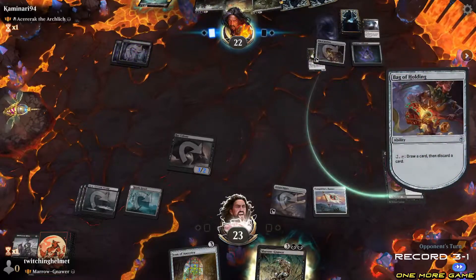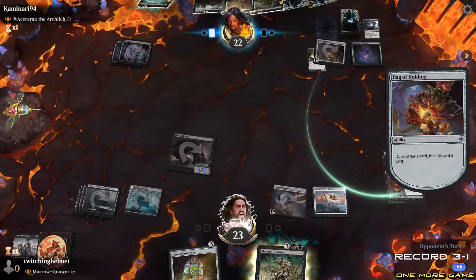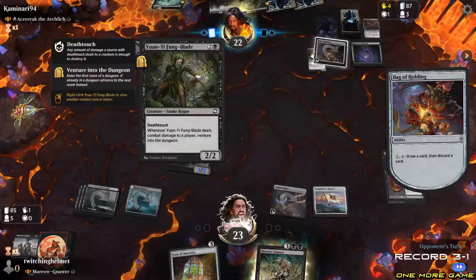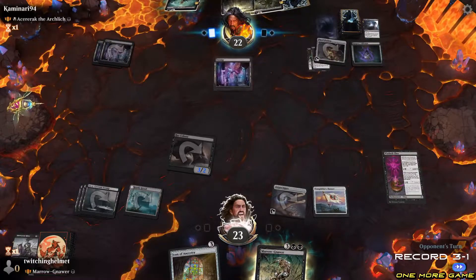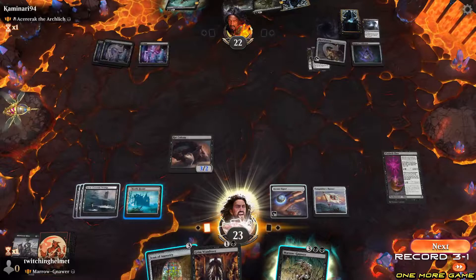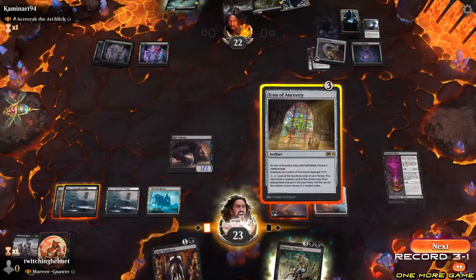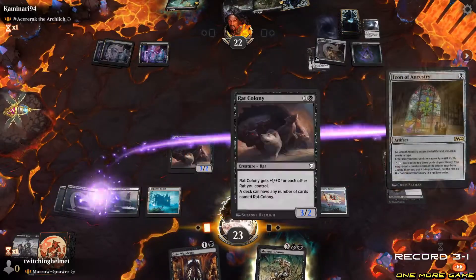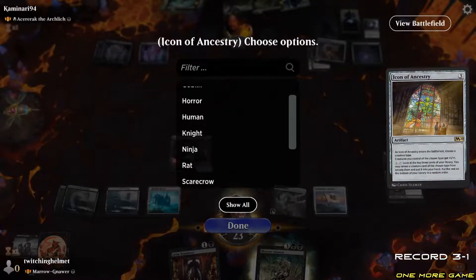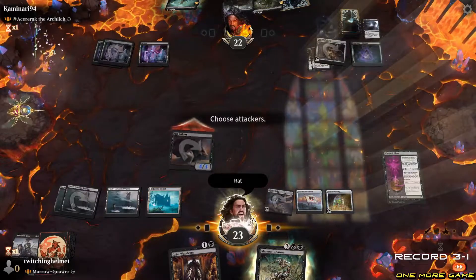Bag of Holding — draw a card, discard. What are you discarding? They're digging for something. Oh, they got the land — that's unfortunate. Do I want to do that now? Yeah, it's fine — they have blocks, so the fear option isn't going to do anything. Rat's down, so my rat's at least bigger.